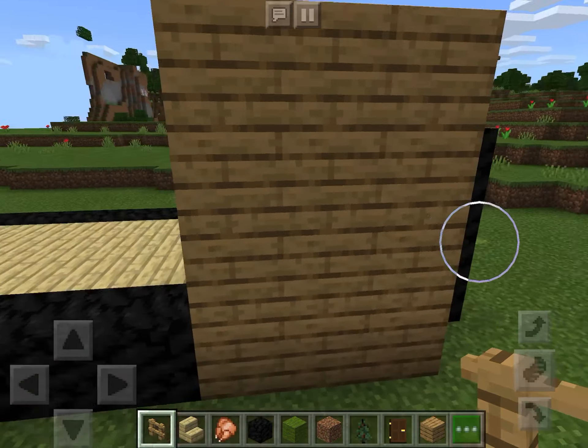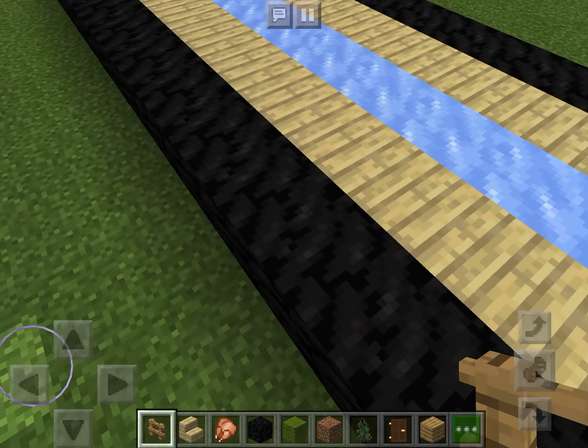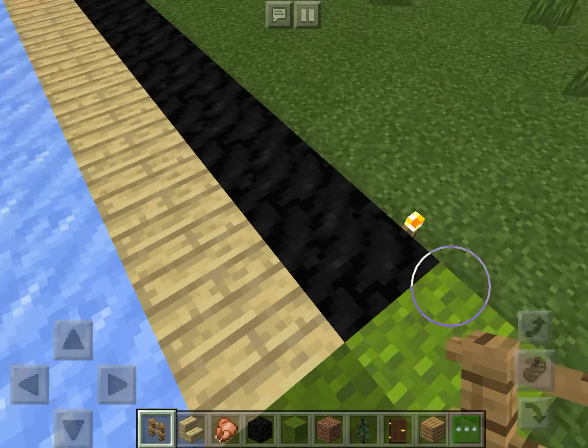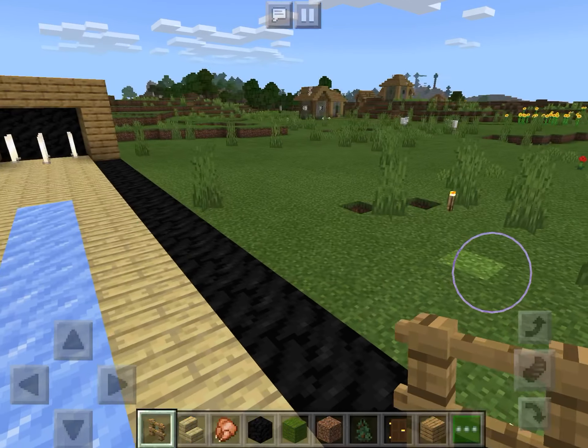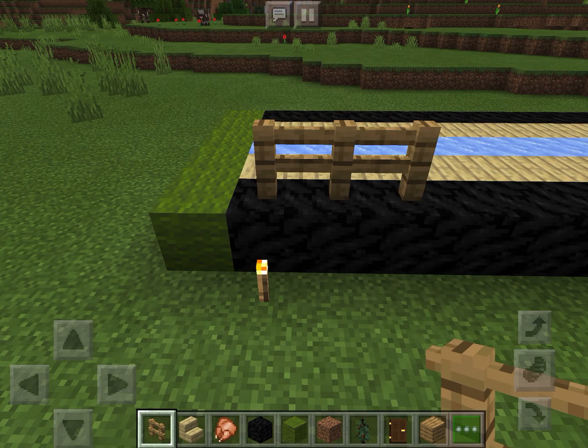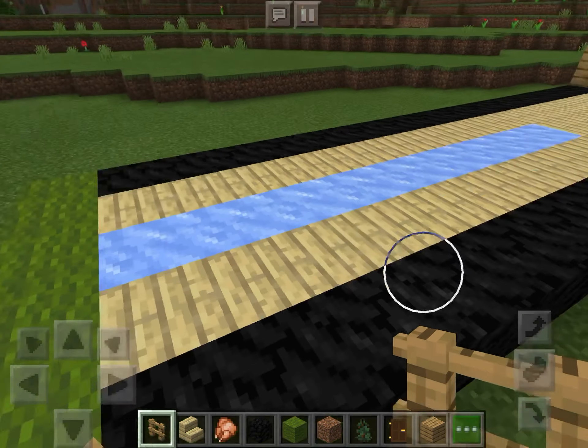You use end rods as the pins, the gutters as coal. In my opinion, the green line is the foul line, and then if you want you can use fences as bumpers.